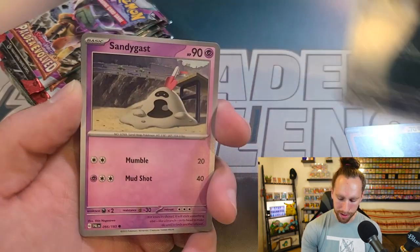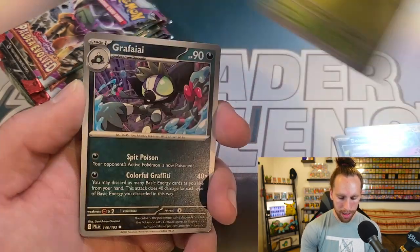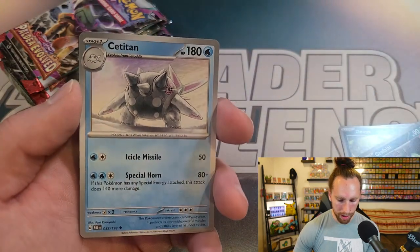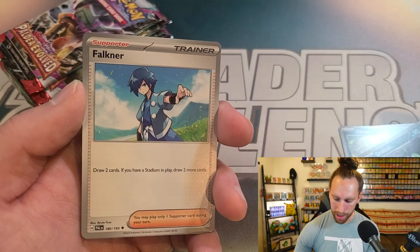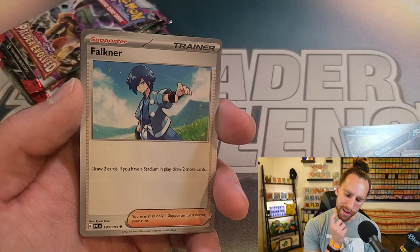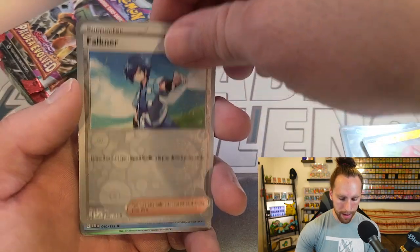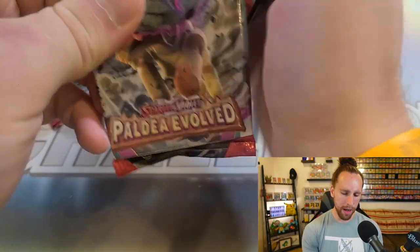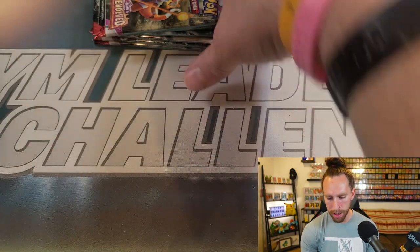We got Dino — oh, he's so angry. We got Sandygast, Tarantula, some Grafaiai. I actually like this Pokemon — I went to art school in college. We got Seatopi. I kind of relate to Grafaiai because I like street art; big fan of street art. We got Voltorb, Falkner, and Baxcaliber. Maybe that's a sign. Baxcaliber is also featured in my GLC — Gym Leader Challenge — update video.